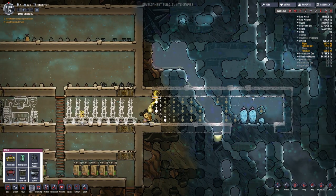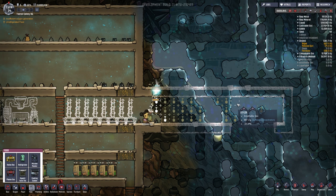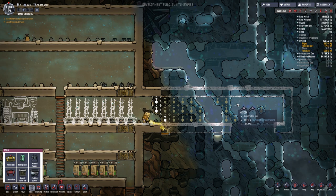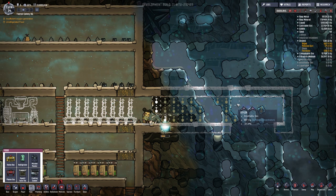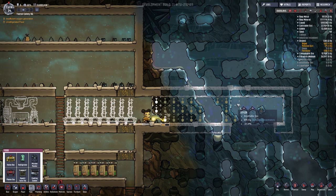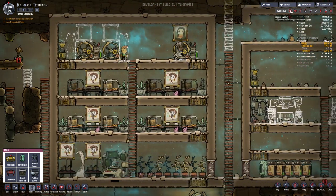I'm thinking about doing some double duty with this because everything is nice and chilly cold here. I'm thinking that might be a cool way to pump oxygen into it — my fresh oxygen — cool it down a bit and then bring it back into my base so everybody is nice and chilled out.